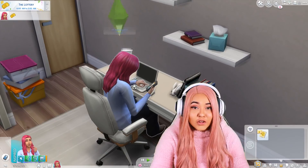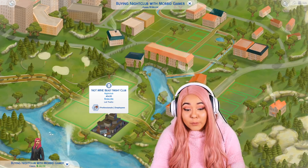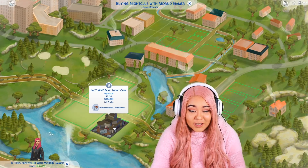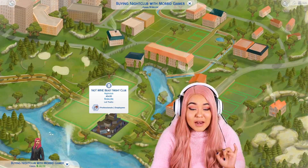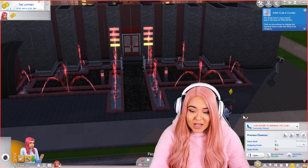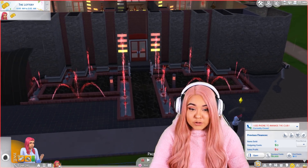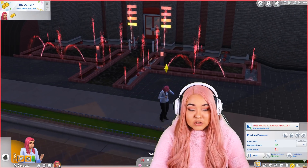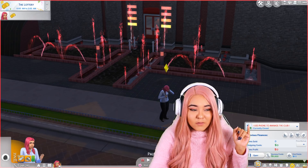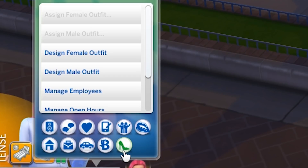Mostly everything on this mod is worked through the phone. You're going to have to put down a nightclub, a strip club, any kind of club — or you could just buy a lot and build your own strip club. We're going to purchase this one I downloaded off the gallery. It's called the Beast Nightclub. Now that we're here at our new owned business, you'll see on my left it says use phone to manage the club. You should have a new tab — it's called Strip Club.